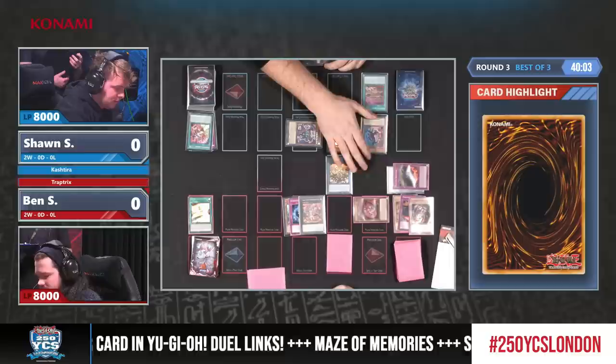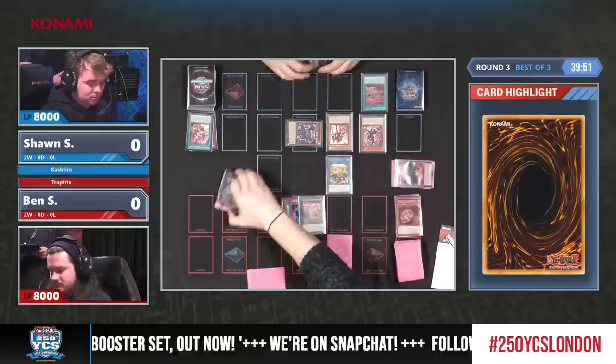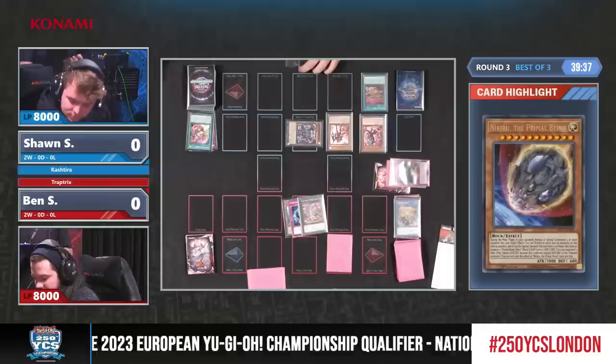Theosis is going for the Scareclaw. Typically you want to go for Riseheart — any reason we went for Scareclaw? He has a level in hand and is just trying to play through, but we should count the summons as well — we are on three summons at the moment. Could still be playing around Nibiru; that's why maybe he didn't go for Riseheart. And removing an Exciton Knight from the Exceeds — that is a classic.